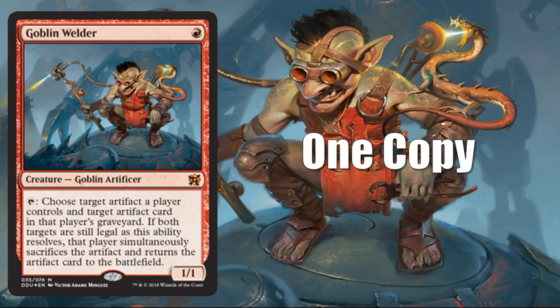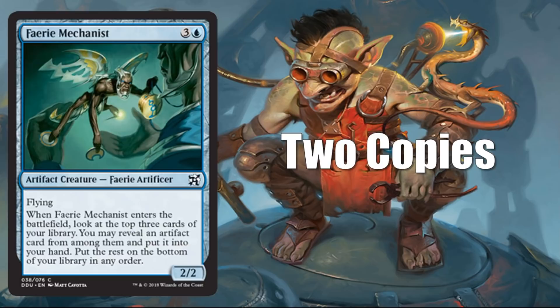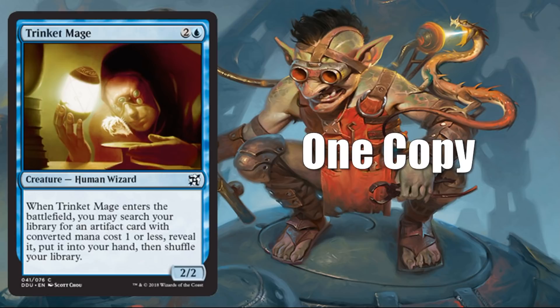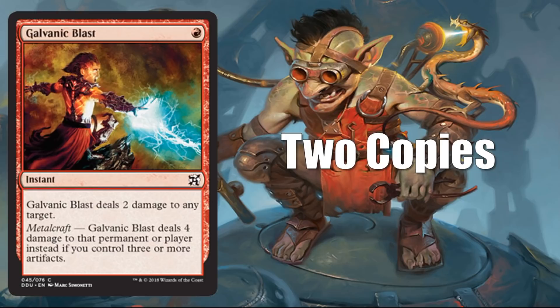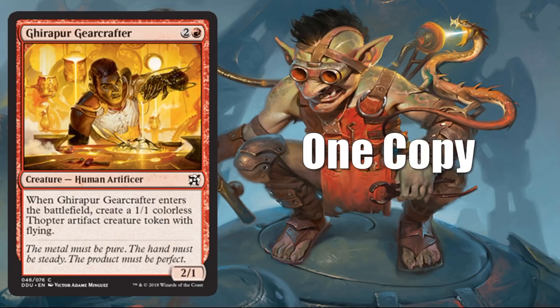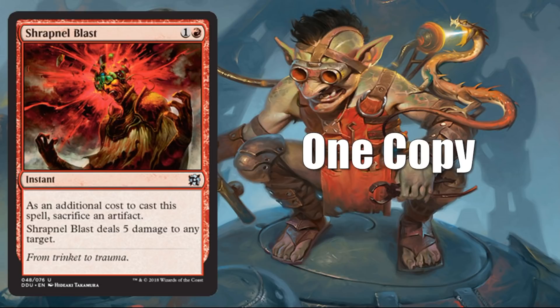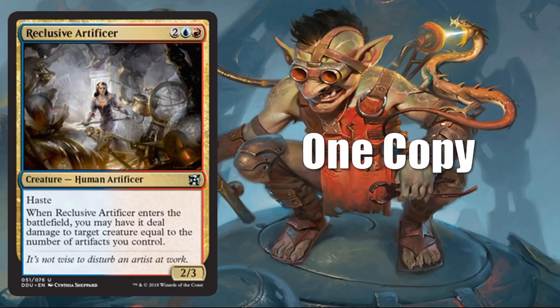The first card: Goblin Welder, brand new art. This will be your premium foil card, one of the marquee cards of the product — you get one of these. One Artificer's Epiphany. Two Etherium Sculptor. Two Faerie Mechanist. One Brittle Smith. One Treasure Mage. One Trinket Mage. One Trophy Mage. One Whirler Rogue. One Barrage Ogre. Two Galvanic Blast. One Garipur Gear Crafter. Two copies of Pia and Kiran Nalaar, also with that new card frame. One Shrapnel Blast. One Welding Sparks. One Maverick Thopterist. One Reclusive Artificer. One Darksteel Plate — good value here, this is like a $10–$11 card, actually pretty sweet.